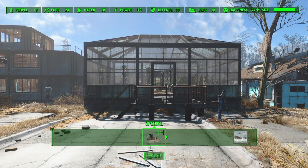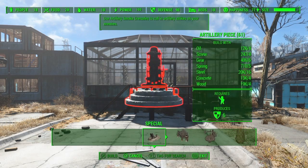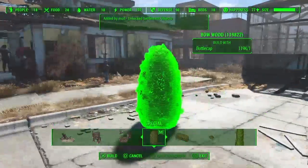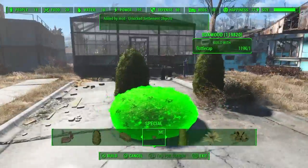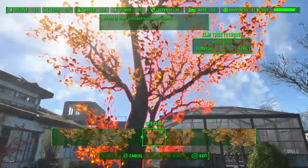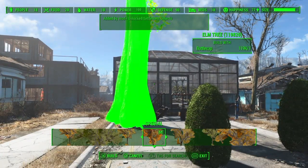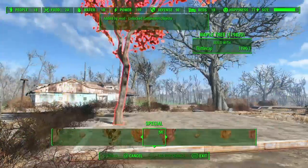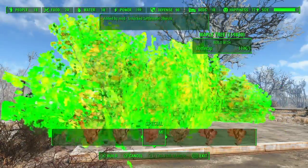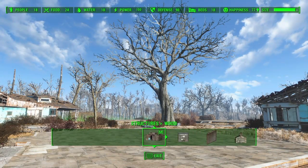The other mod I have is the settlement objects mod. It adds a lot to the game but also makes it a little bit slower. When you go into the build menu, you'll notice you now have green little bushes and trees that you can add to your settlement. They only cost one bottle cap each — so an elm tree costs just one bottle cap. You can build all these extra objects, it's a cool way to dress up your settlements.